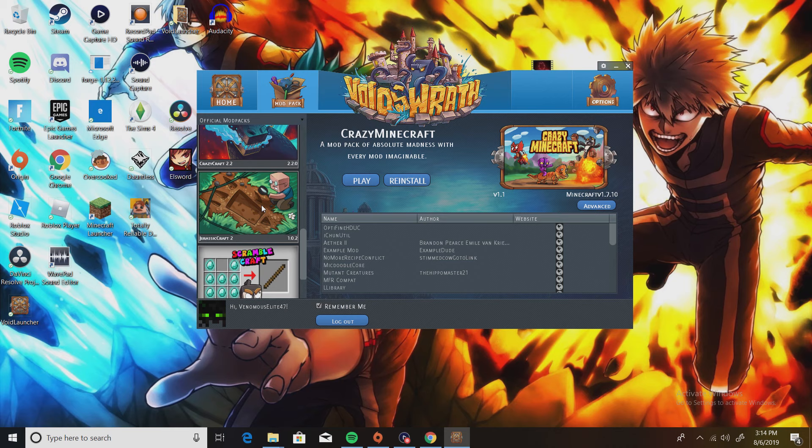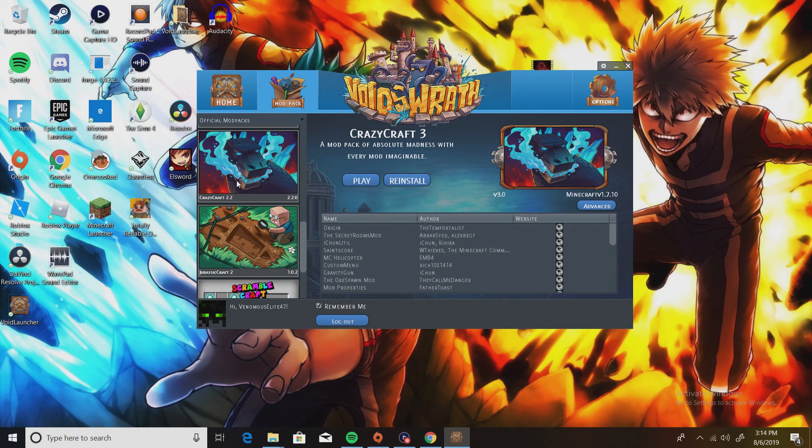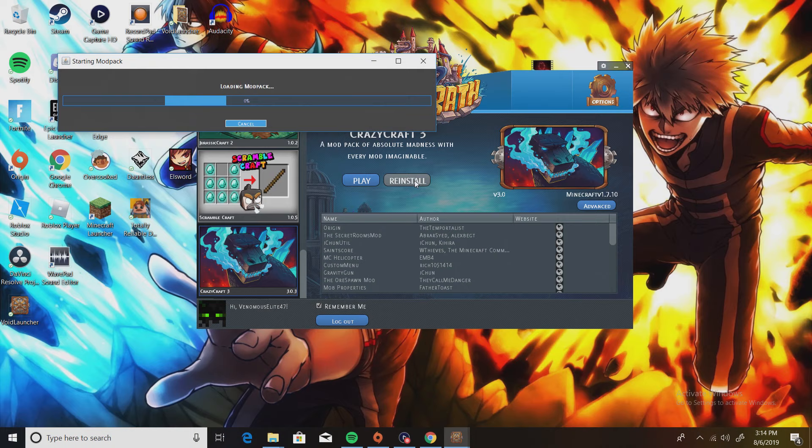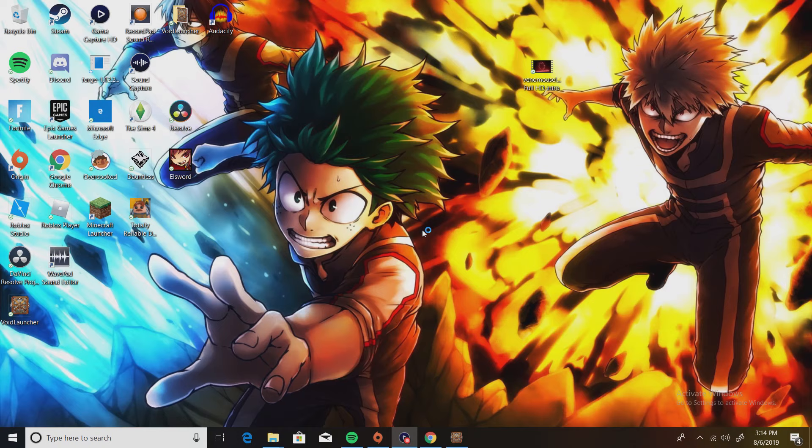You'll have all the mods listed. Since we're here for Crazy Craft, scroll down to Crazy Craft 3.0. It looks a little different from before. You want to install it first — or when you click 'Play' it should install automatically. Just click 'Play' and it's going to load up. If this is your first time loading Crazy Craft, it's going to take a bit, so don't worry.